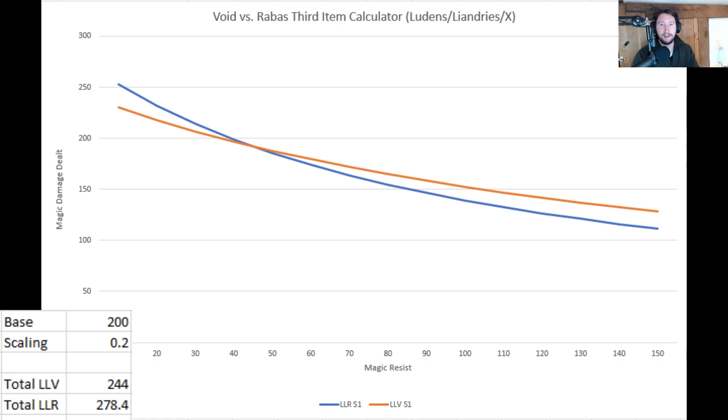The total AP you're going to get from the Rabadon's build is 392, because it's 80 plus 70 plus 130, multiplied by 1.4, giving you an extra 40% AP. The total AP you get from Void Staff is 220 with Luden's and Liandry's. However, you're going to take away 40% of your enemy's magic resist when calculating damage. That's where the discussion comes in of when Rabadon's is better and when Void Staff is better as a potential third item.